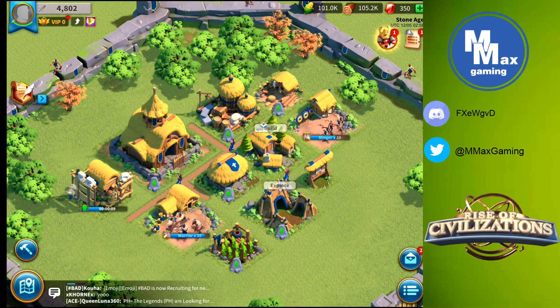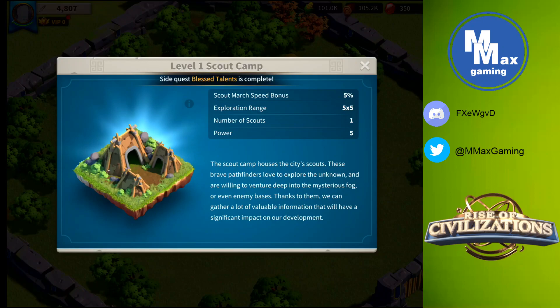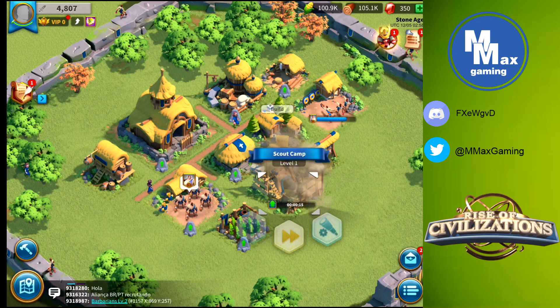The next building I want to talk about is our scout camp. Hitting the info button - it shows scout march speed, exploration range, number of scouts, and power. Right now we have one scout. Looking at the chart, level five is when we get our second scout. So again, level five is our target. We'll go ahead and start the upgrade on the scout camp - very important to get these things unlocked in the game.